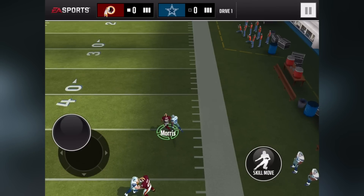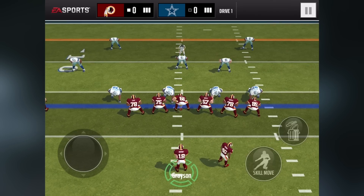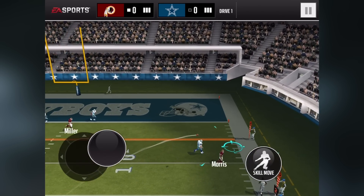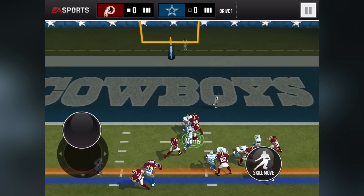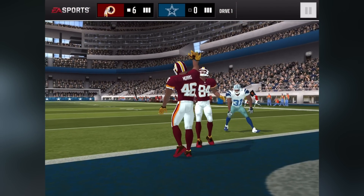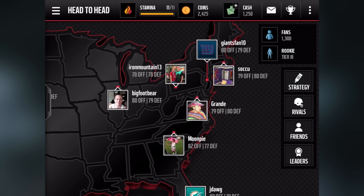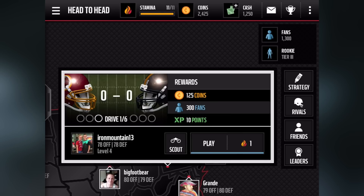We're off to a good start with Alfred Morris — look at that run, get off me! That would have been incredible all the way. Grayson drops back and goes to Alfred Morris for his first reception. The guy is doing it all, and to finish things off Alfred Morris ends it with a touchdown. My first drive is done — I have to wait for his first drive to be over, then I'll get notified it's my turn again.